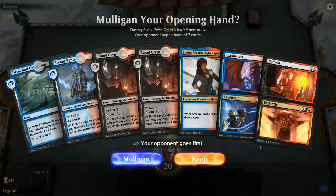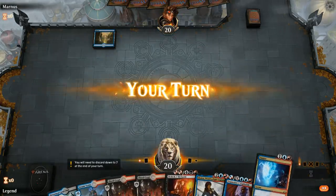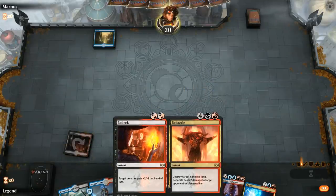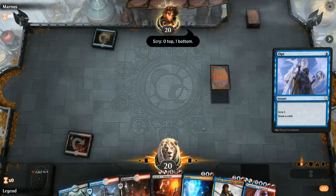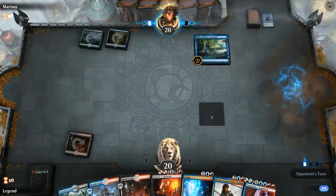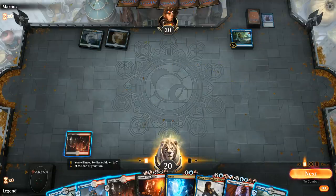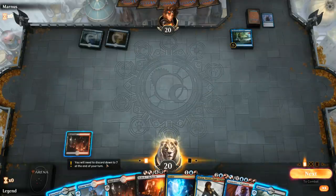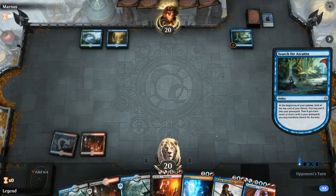Game 2: we're on the draw with a keepable hand—a turn-two Bedeck as early removal, Jhoira as card draw engine. We'll lead with a tapped Blood Crypt. Bedeck is very easy to cast reliably thanks to the hybrid mana symbols. Turn 2 Bedeck, turn 3 Ionize, turn 4 Jhoira. Up against blue-green with a turn-two Scapeshift—actually it's Wilderness Reclamation. Looks like we're probably going to be using Bedazzle this game instead of Bedeck.